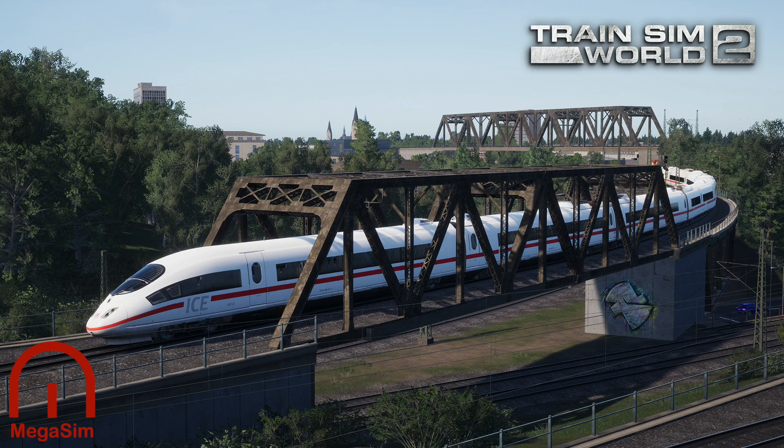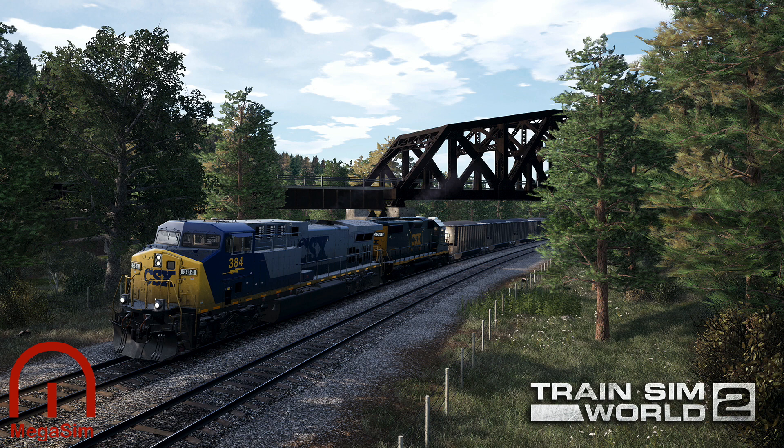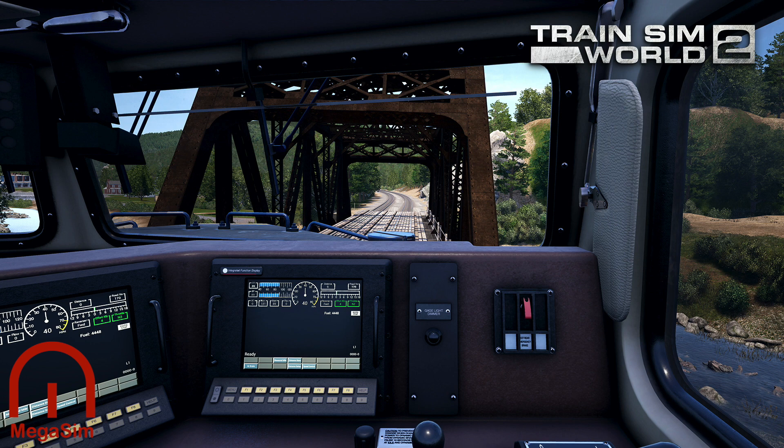The next images are of the Sandpatch Grade. Famous for its heavy and long freight services, these run all day, every day. These bridges and structures help the line traverse the difficult landscape of the Allegheny Mountains. They need to be strong and reliable, ensuring that the large amount of heavy traffic that uses the route gets through the mountains safely. We'll encounter a lot of bridges across the route and they are huge truss bridges.